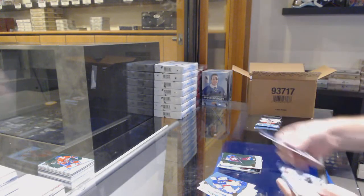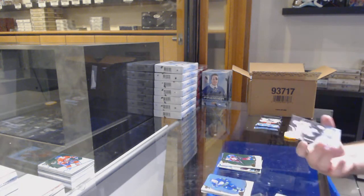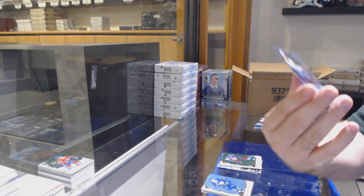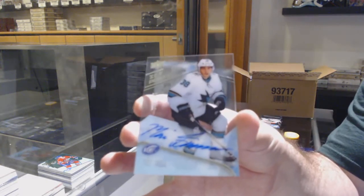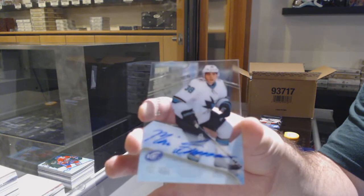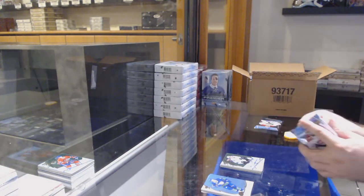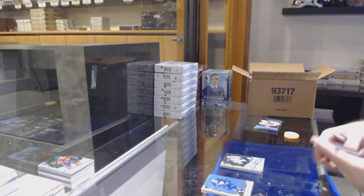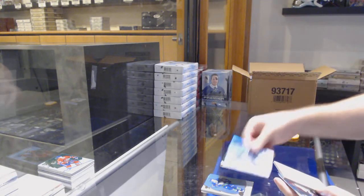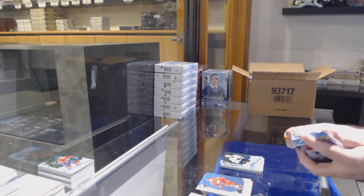We've got a Nathan McKinnon green for the Avalanche, and an ice premieres rookie auto to 3.99 — Mario Ferraro for the San Jose Sharks. Green of Wheeler for the Jets, 9.99 for the San Jose Sharks, Noah Gregor.